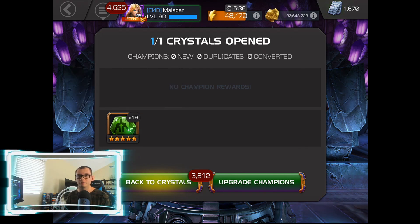I guess whoever the next science champ is, I'm way set for it. I'm talking about awakening gems — I got two science ones. I got a three-to-four and four-to-five rank-up gems. I got plenty of science signature stones. I'm ready to go, man.